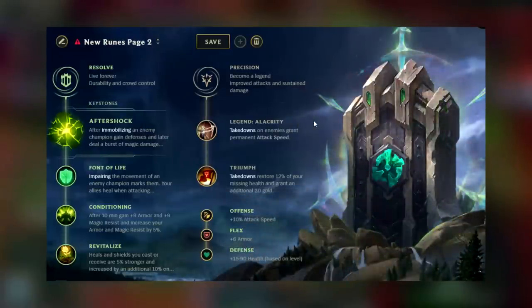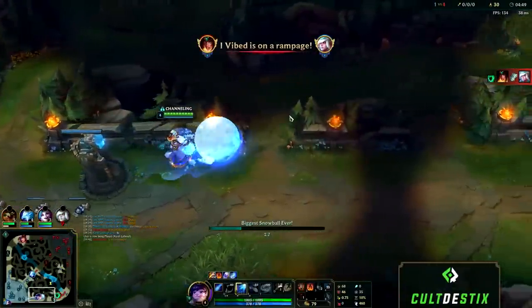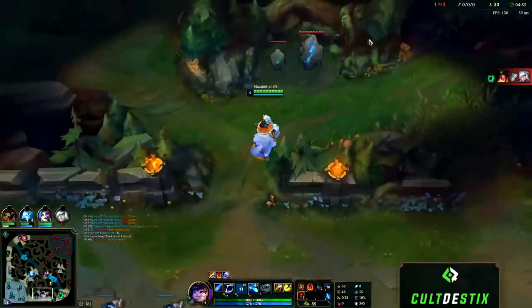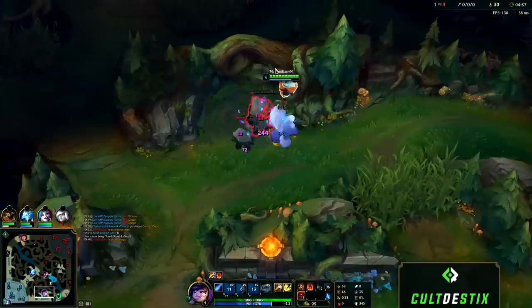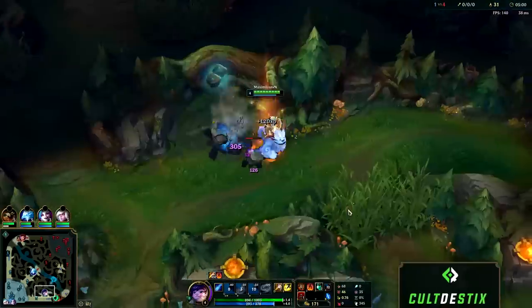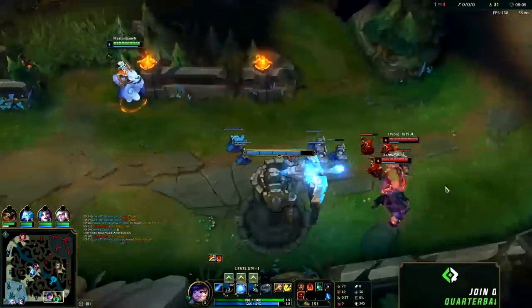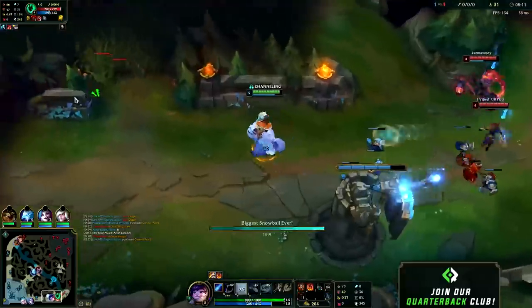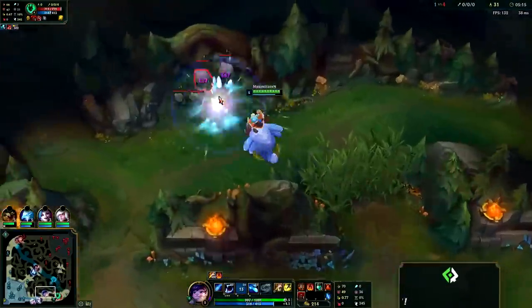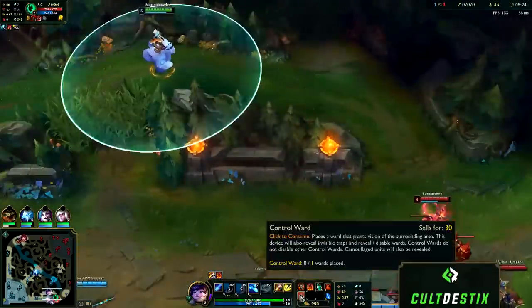I've had the most success with this Nunu rune page and I highly recommend it whether you're in Iron or Challenger. After returning to base I'm going to work my way down toward my gromp since my raptors just spawned in — I can set up a full clear path. This is a great position not only because I'm at the start of my clear path, but I'm also near the enemy bot laners who happen to be shoving in. At the five minute mark dragon spawns in, so by being here I was taking out three birds with one stone.